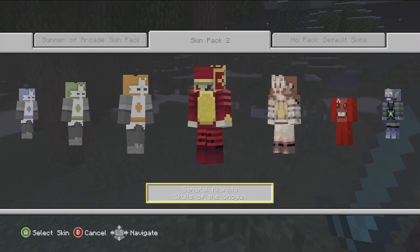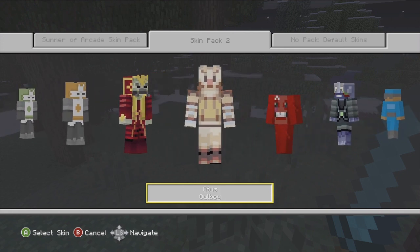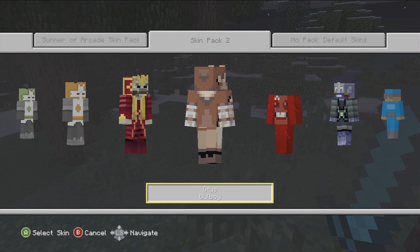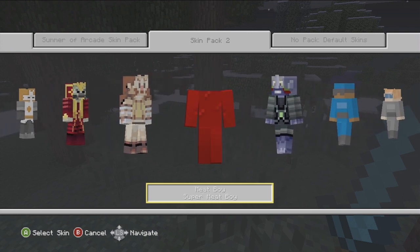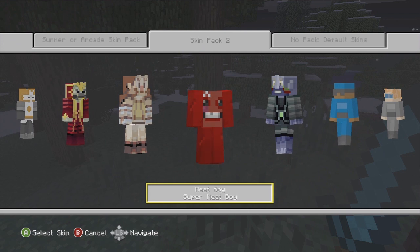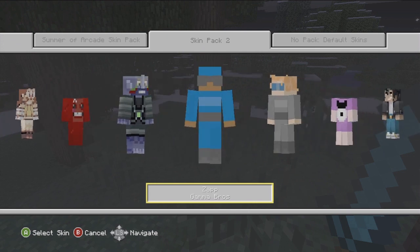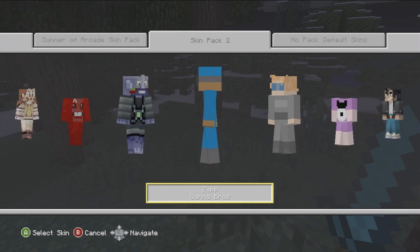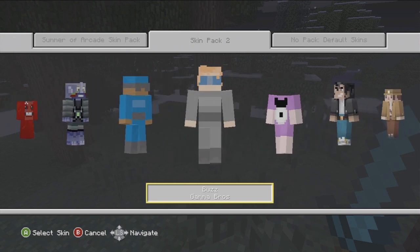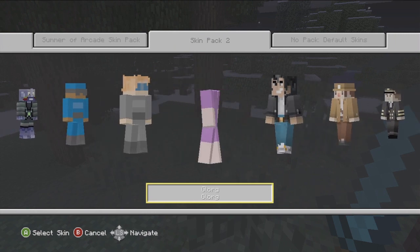We got some crazy creeper knight — he's General Akamoto from Skulls of the Shogun. We got Otis from Owl Boy. We got Super Meat Boy from Meat Boy — actually his name is just Meat Boy. It's a pretty cool character, he has like no head. We got Agent Cobalt from Cobalt. We got Zap from Gamma Bros — looks pretty basic. We got Buzz from Gamma Bros — another person with no head.